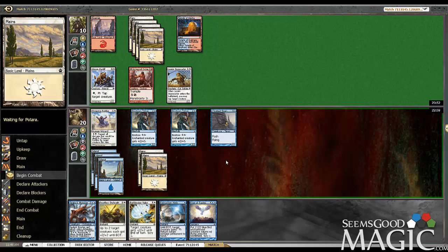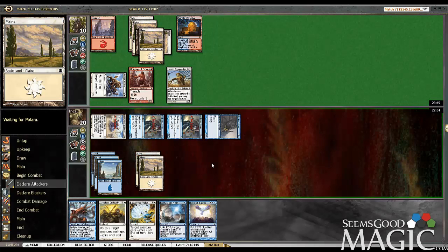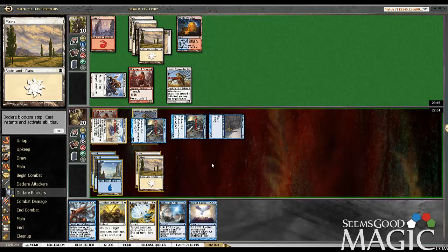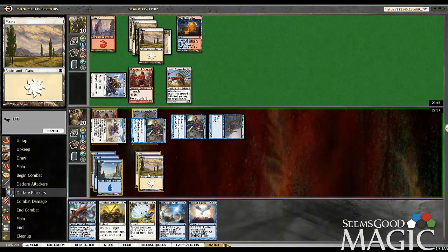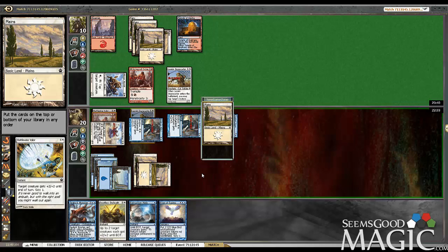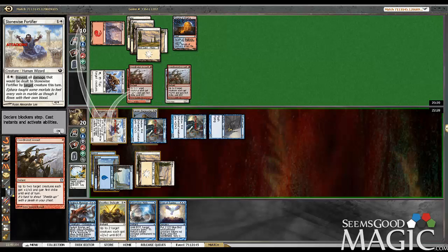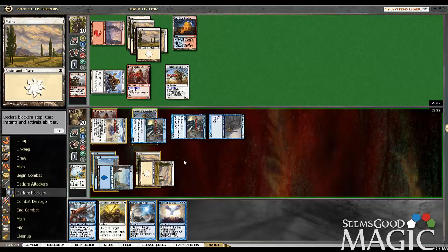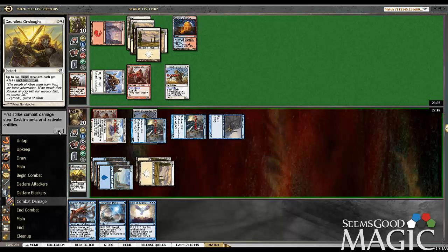So now we can actually swing pretty good here. We can Dauntless plus Battle-Wise Valor, which I think is going to make a difference between a burn spell being horrible and good for us. He probably has Coordinated Strike. Let's just valor here. I'm going to top that, because then we can do Rise of the Eagles. I really want him to play Coordinated Assault. Okay, so now we're going to go for the Dauntless, which I hope is a trump. And yes, it was. So that was a blowout turn for us there.